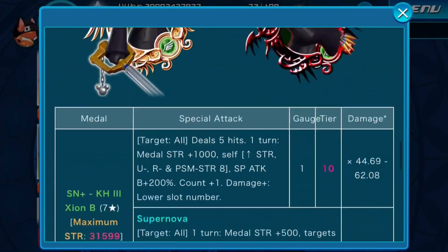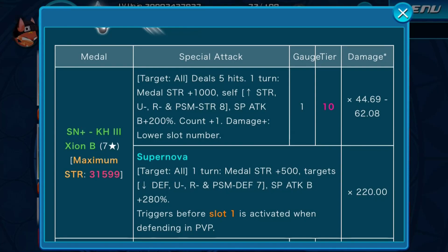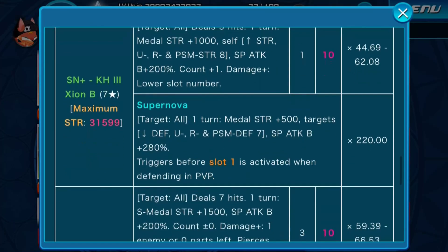Let's start with the best girl — Supernova plus KM3 Xion B. Maximum strength 31,599. Targets all for 5 hits. One turn: middle strength increased by 1000, self included, strength upright reversed, and PSM strength by 8. SP attack up by 200%. Countdown plus 1, and more damage the lower the slot number. Supernova effect: targets all for one turn, middle strength increased by 500.